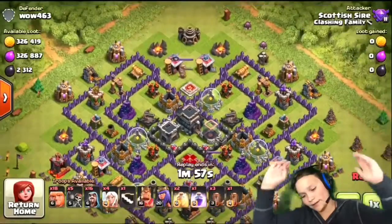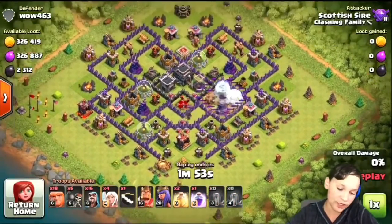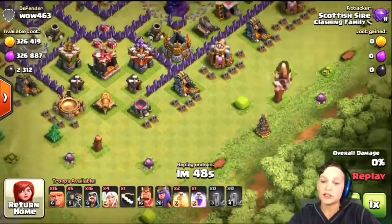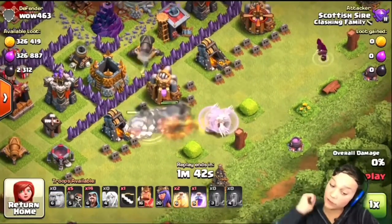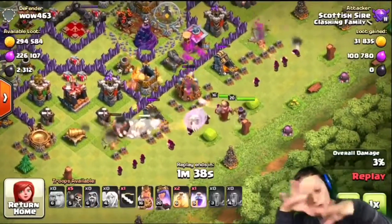So this first one is done by my dad, Scottish Sire, against Wow 463. He does the perfect earthquake — that was a perfect earthquake. Giants in, boom, healers down, wizards, heroes, and then the wall breakers.